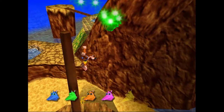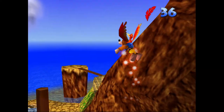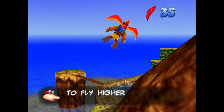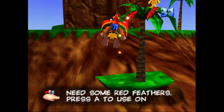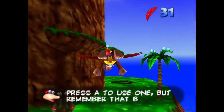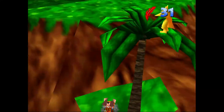Grabbing the fourth Jinjo here — the green one on top of the mast of this ship. I routed it this way so we end up near the flight pad, because we're going to end the video by flying up closer to the top of the island.